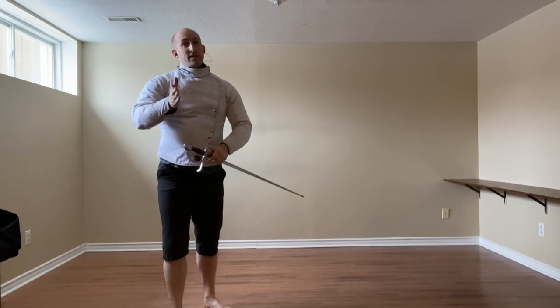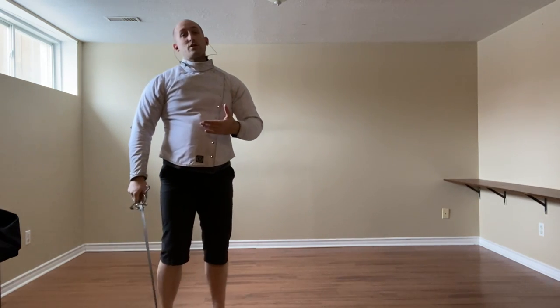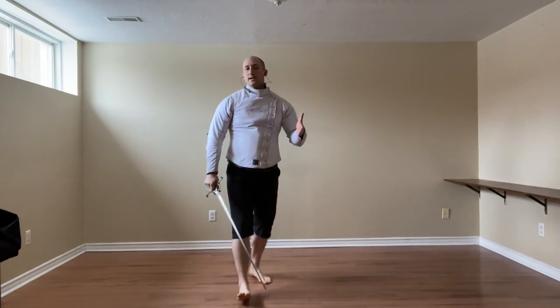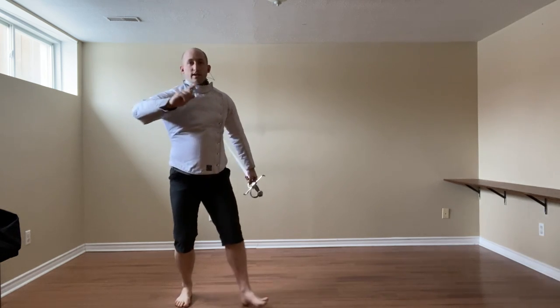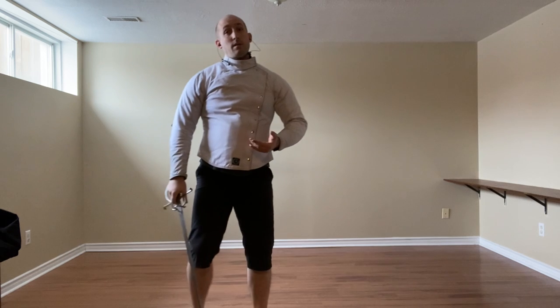We can also be a little more forceful and turn that into a thrust via entrave — reaching out and thrusting into the chest or face depending on the height. We can also use a Squalino Reverso, much like we'll see in Iron Gate, where we beat and cut, stepping very briefly to the right and then back to the left. Or if we find we are a bit more bound, we turn that into a brucata to the flank.